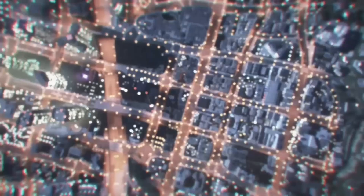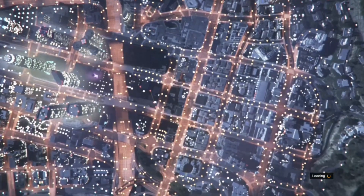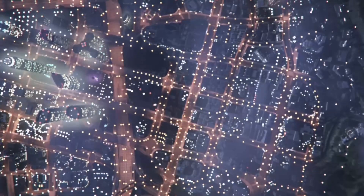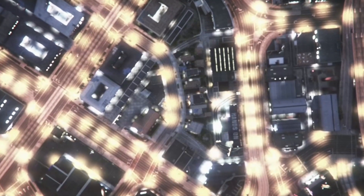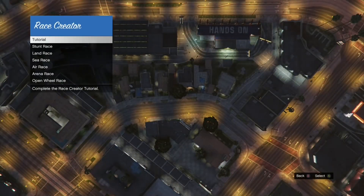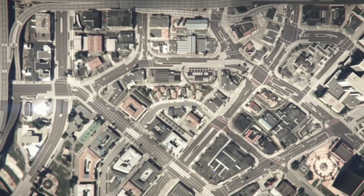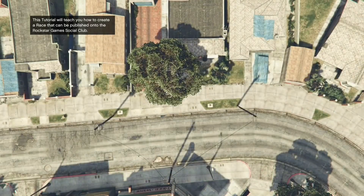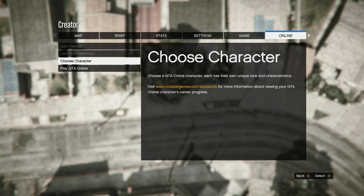Go to online, then go to creator — that's where you're going to do the transfer glitch. It's the easiest one I know of, because there's one where you have to do a whole race and that's too much. Once this little menu pops up, put create a race and then press tutorial. You're going to see your screen change — press pause, go to online, and then go down to choose character.